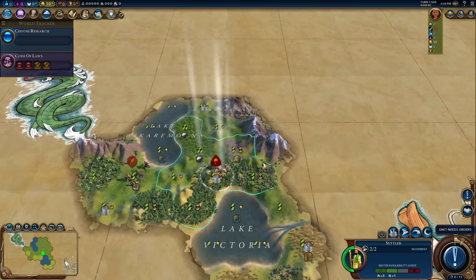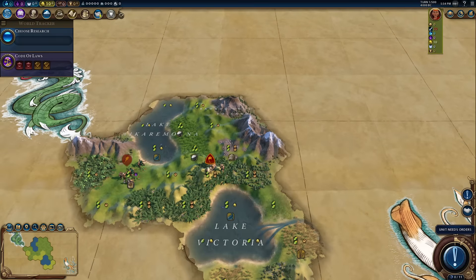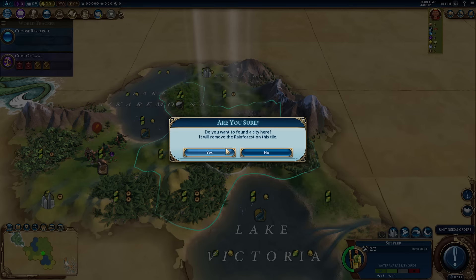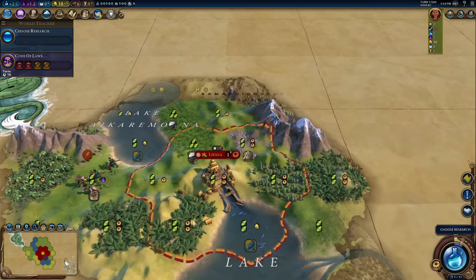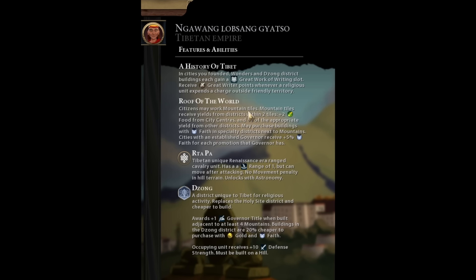I think settling in place is probably fine. There is a volcano directly above me — I'm just going to pretend that doesn't exist because that's terrifying. Here's the city — more tundra tiles. We want to be settling really into the mountains, but the capital doesn't need to be perfect. Now why do I want to settle into the mountains? We have Inca-like abilities but a slightly different variation: citizens can work mountain tiles, and mountain tiles receive yields from districts within two tiles.